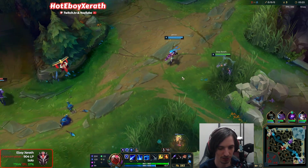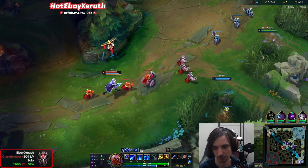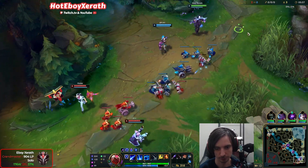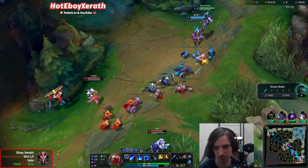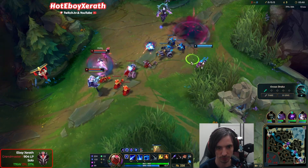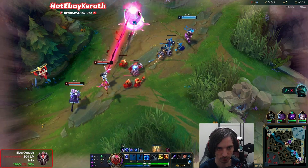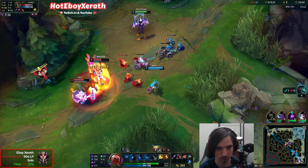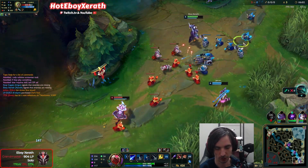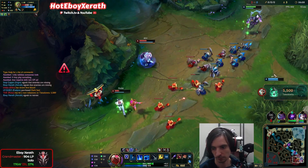Since we saw Echo top side, his camps bot side should be back up by now. We'll push the wave. We see Echo in the mid lane right now, so not really too much at risk. So close — honestly, if that W hit we might have been able to kill. Echo should be bot side right now. Oh, there he is.